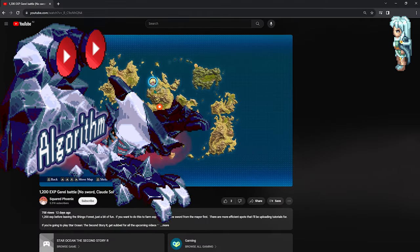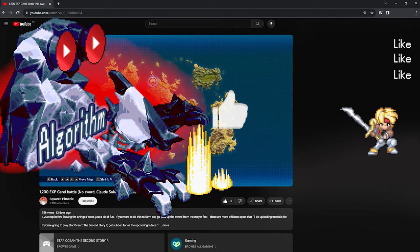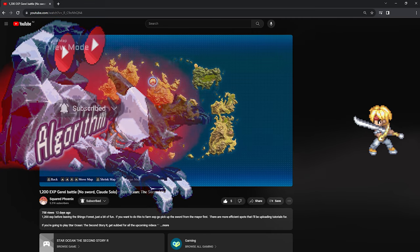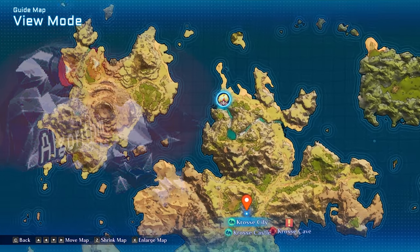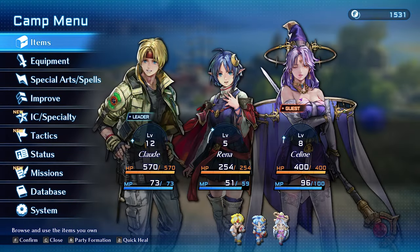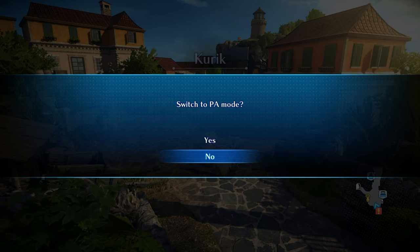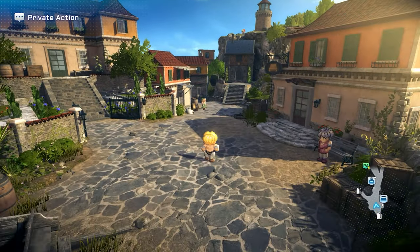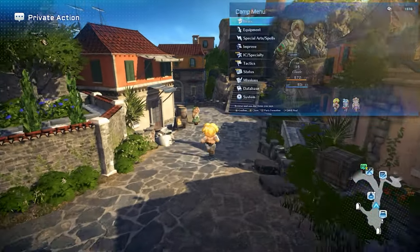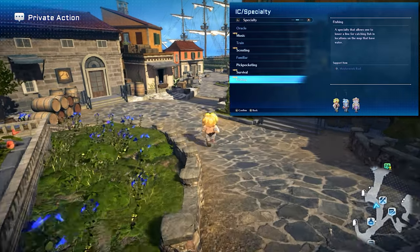With the glove in our possession, we have one final step to go. Level up the skills Courage and Poker Face to level 4 or higher. Then we're ready to go robbing! Filia is by the fountain in the port town of Click, which is on the east coast of the continent of Cross. Be 100% sure to save your game before entering town, as you only get one chance at this. To make Filia appear, tap Square to enter a private action, then head over to the fountain. You'll also have to enable Pickpocketing, which can be done on the Specialty page under IC Specialty.